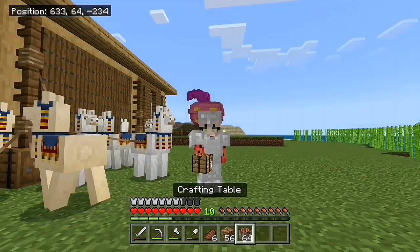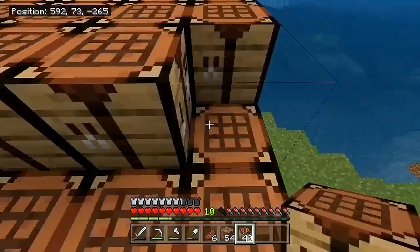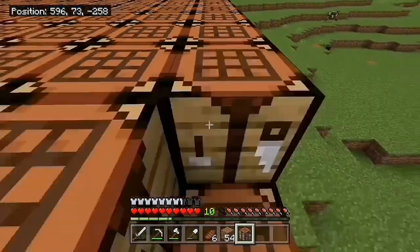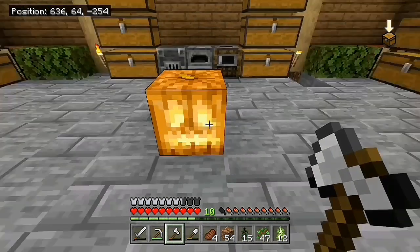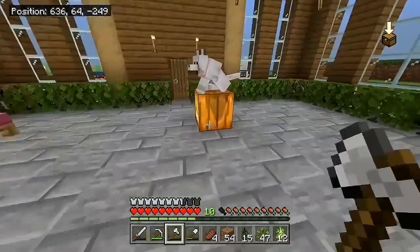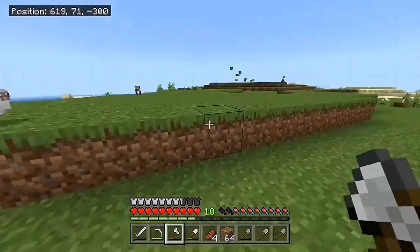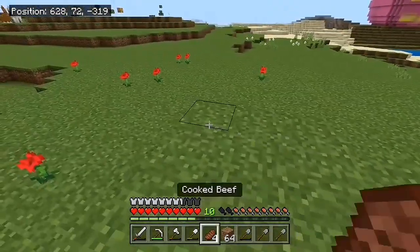Add a stack to the crafting tables. I forgot it's not Halloween anymore, so we unfortunately have to get rid of these — I'm sorry doggie. I want to build the barn right here, but I'm gonna get rid of this whole grass patch because it's in the way and it's annoying.